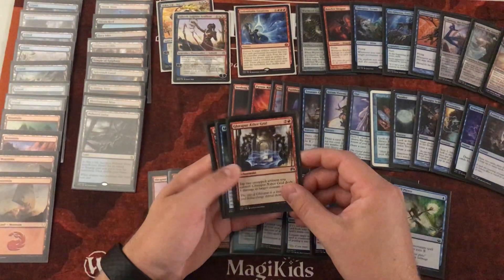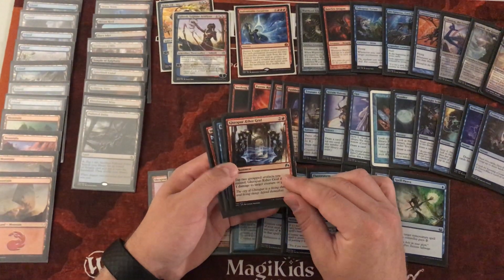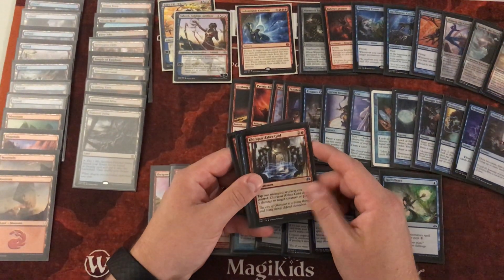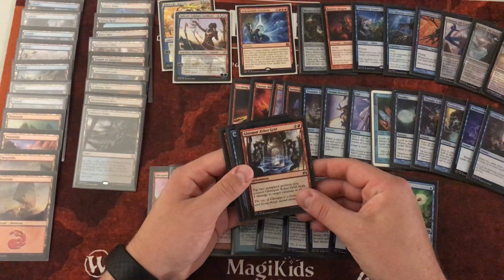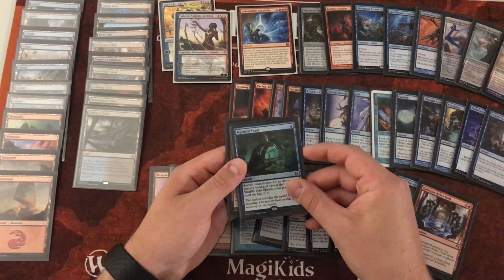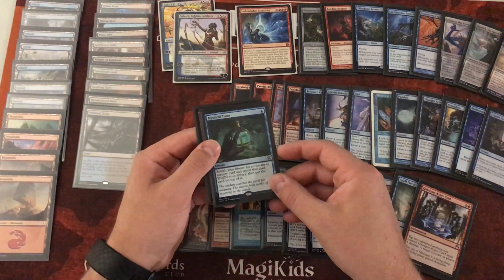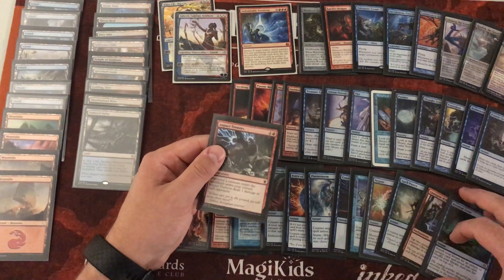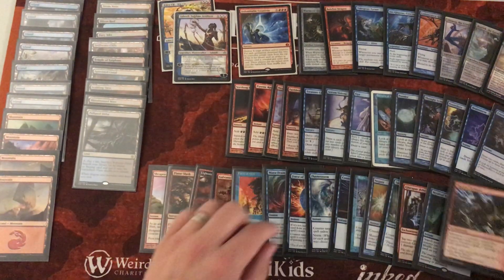The last set of cards is a mix I find provides great value in the Saheeli deck. Aether Grid lets us tap two of our servos to deal 1 damage to a target creature or player. Since we have so many cantrips, we'll create a lot of servo tokens and utilize this damage. Mystical Tutor is mostly to tutor up whatever we need — usually Seething Song to get that big mana spin. And finally, Impact Tremors: whenever we cast a cantrip, a creature enters the battlefield and deals 1 damage to each opponent.